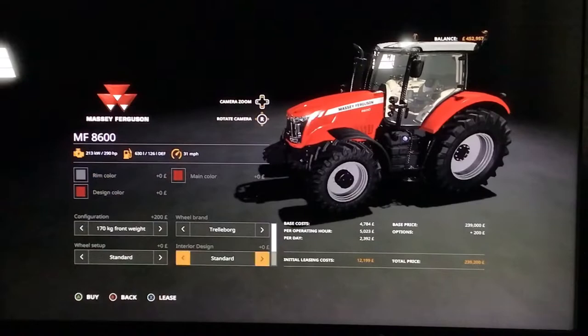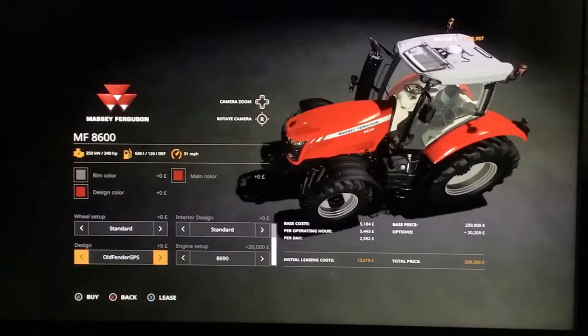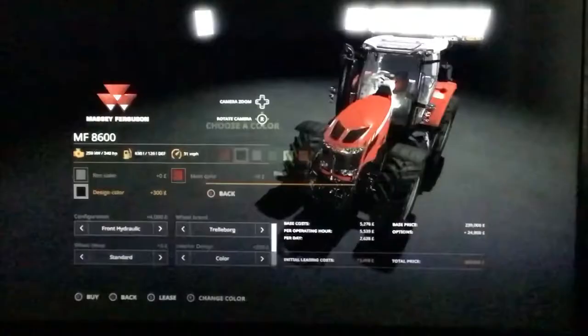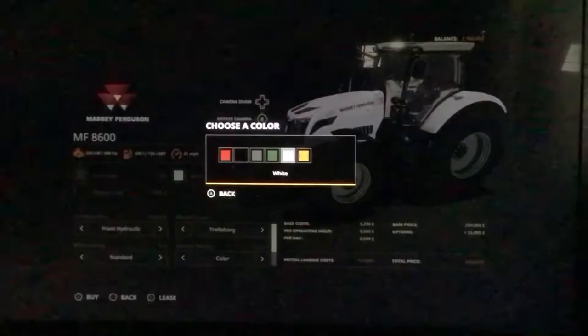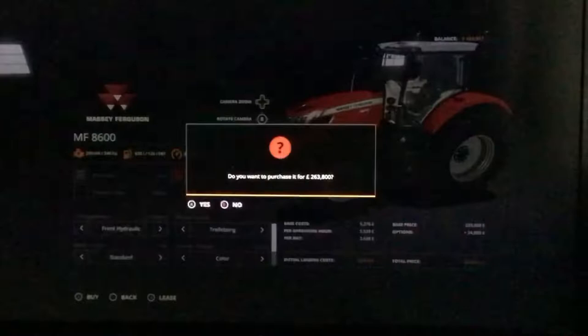I think maybe one tractor for now — maybe I'll get two. Maybe just one for the front and the other. Let's go with colour — front weight, a 3.9 would be good. I'd prefer like a black grill sort of. Black Massey, silver, green. Give me that green — that's good for me. We'll buy that. Only 17 stocks — for us though, it's not too bad.